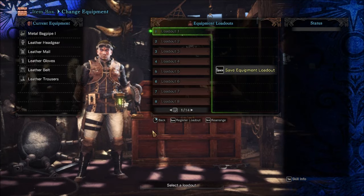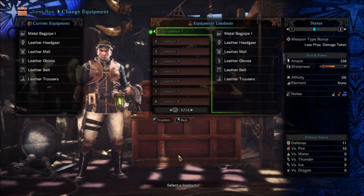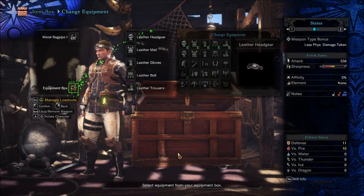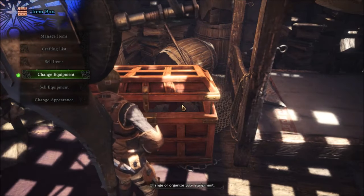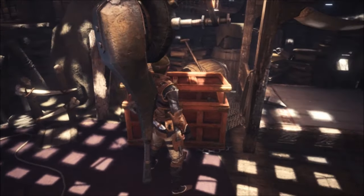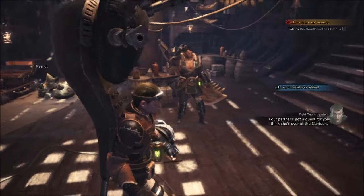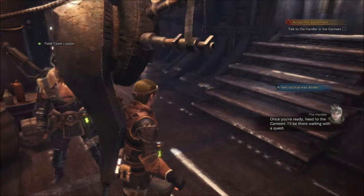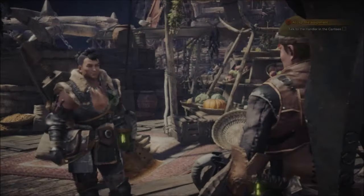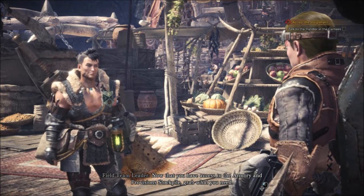I'm gonna name this one 'Baby.' How does one get out of here? Right-click. Oh god, my weapon is ridiculous — I love it. Okay, I guess we talk to the handler in the canteen. Once you're ready, head to the canteen — I'll be waiting with a quest. We can talk to the cat over there if we want to train, but we can go to the canteen now.